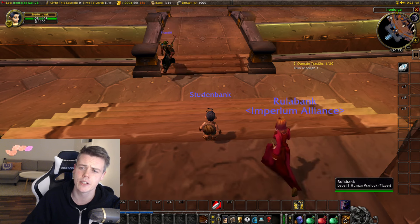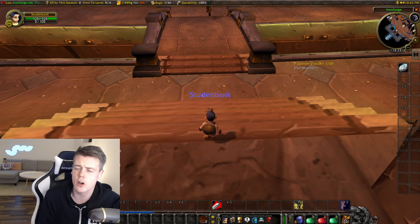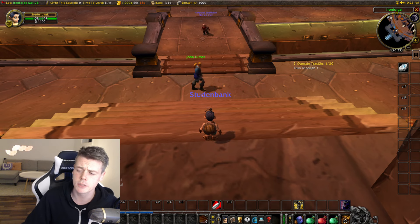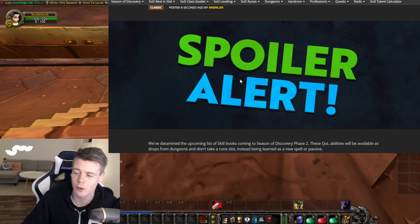So Blizzard teased the skill books and they said that they would drop in dungeons and they would bring us quality of life adjustments or changes to abilities. And right now it's been datamined what they are, so we're going to jump in and look at this post on Wowhead. So if you don't want to be spoiled — spoiler alert — you might want to click off the video.